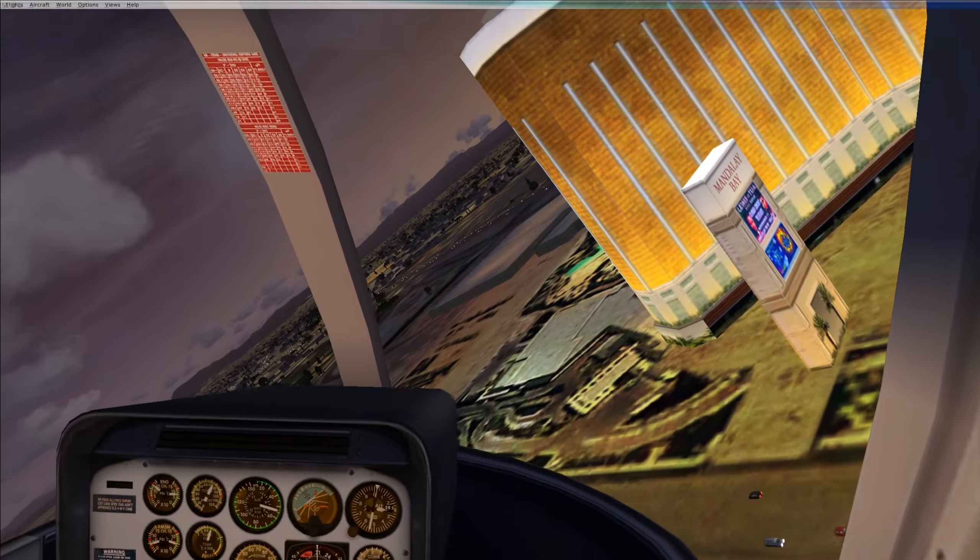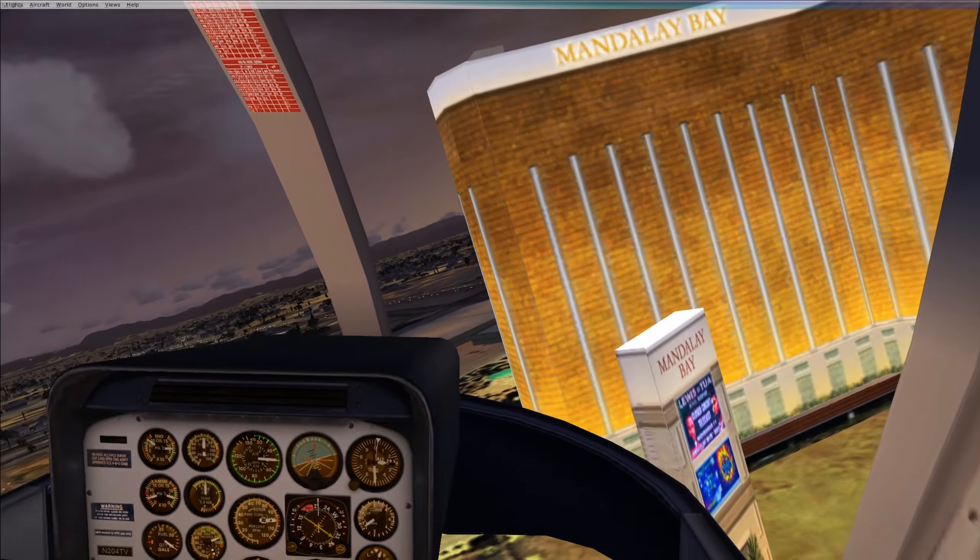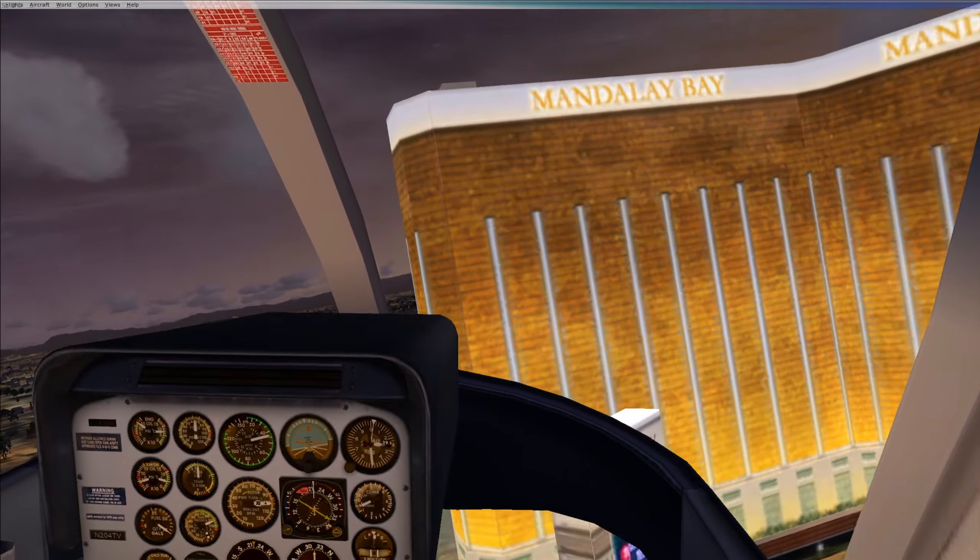I see the Mandalay Bay sign with what looks like an old boxing fight. Let's get a little closer and see — Lewis versus Tua. That was a real fight. It's interesting to see that they put that in there. I don't know if they just took some images and slapped them on or knowingly put that in there. I haven't seen the fight, but maybe it was pretty good. I'm sure you can find it on YouTube.